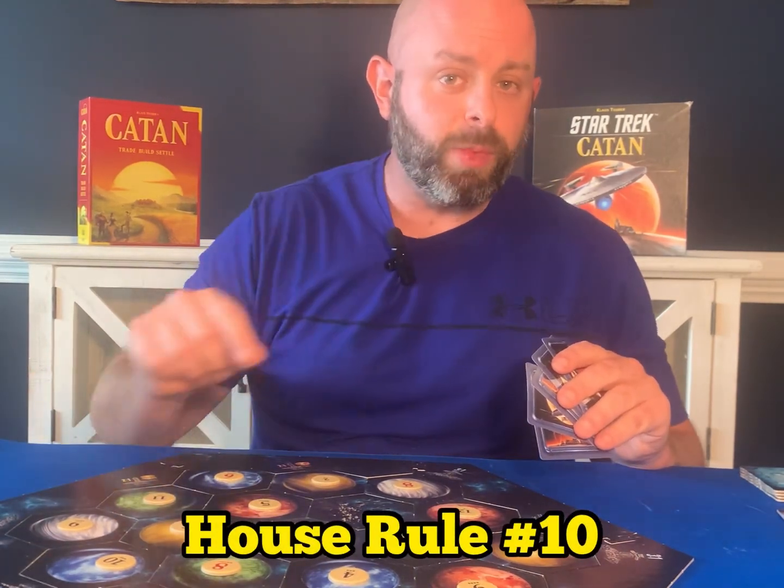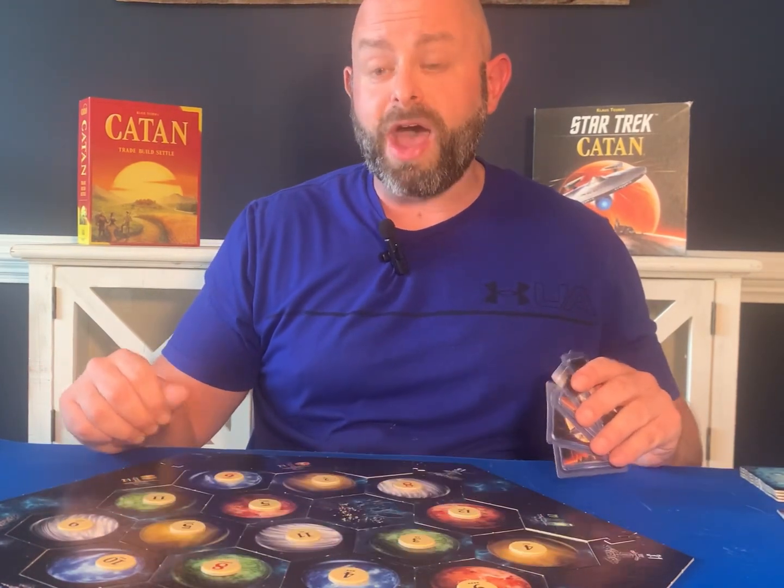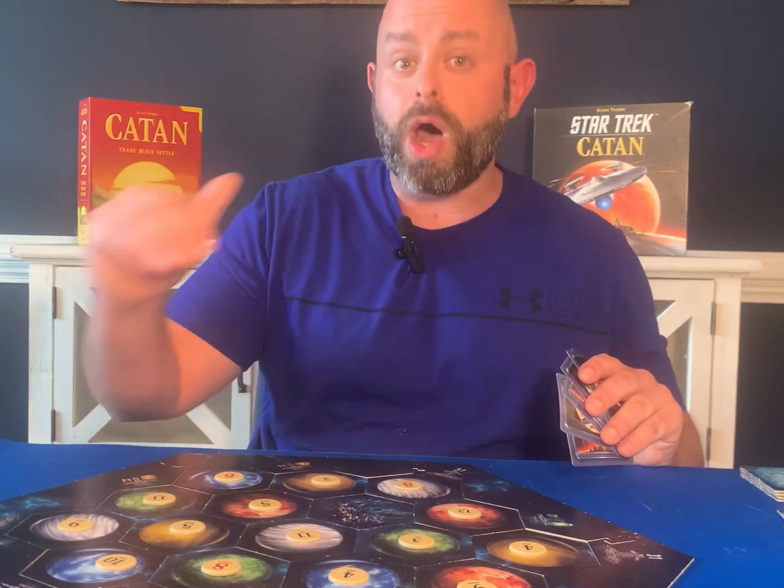House rule number ten: whenever you're making trades, trades have to be agreed upon by a majority of the players. A lot of times one player may favor another and give them favorable trades. To prevent that and make things more fair, if you're playing a four-player game, at least one other person at the table has to agree to the trade happening between two players.